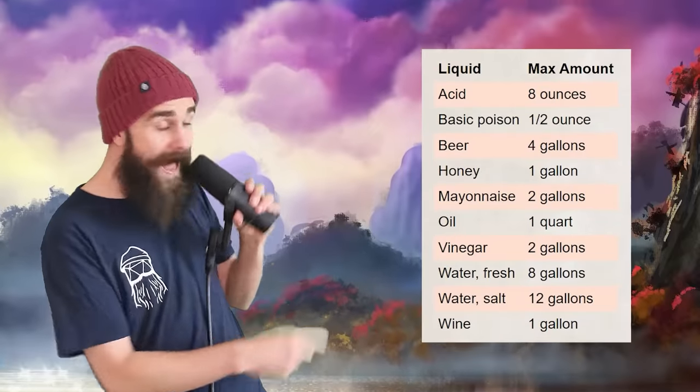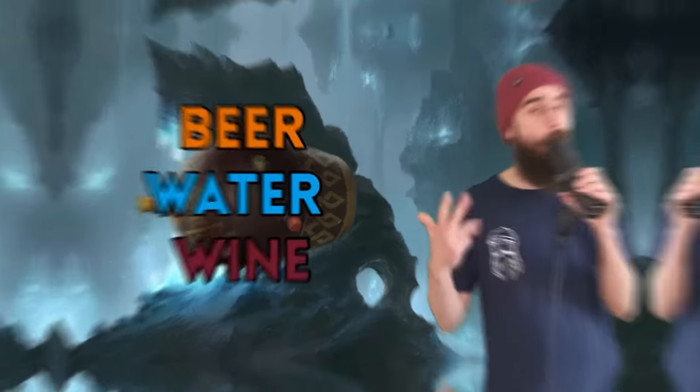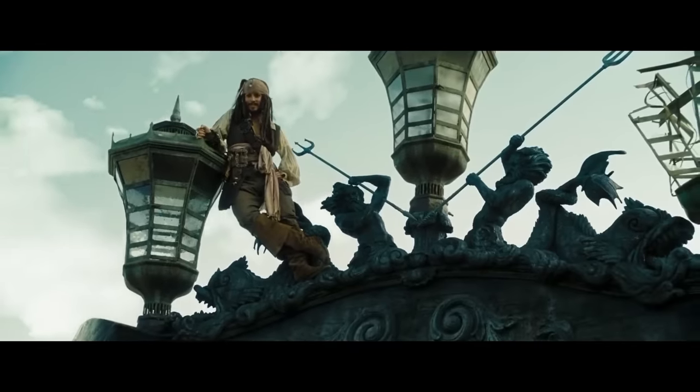Alchemy Jug. The Alchemy Jug is a normal-looking jug that weighs 12 pounds. You can use an action to name one liquid from the list and then pour, and that liquid will come out. The amount of liquid you get depends on the liquid you choose, and once you've poured it out, the jug can't make any more of that liquid or any other type until the next dawn. You've got a daily supply of beer, water, wine, or mayonnaise. Apparently, two gallons of mayonnaise is 48,000 calories and contains all the vitamin C and iron you need to prevent scurvy, so you can reasonably feed an entire ship's crew with this on a voyage — leading to all my homebrew worlds being populated by mayonnaise-fueled pirate gangs, the scourge of the seven seas.